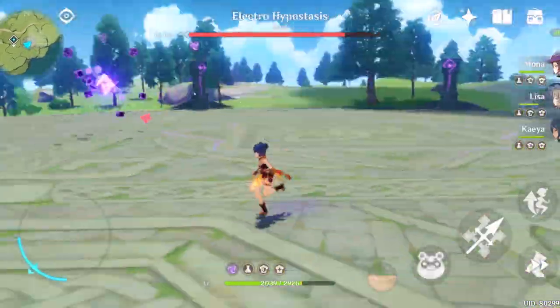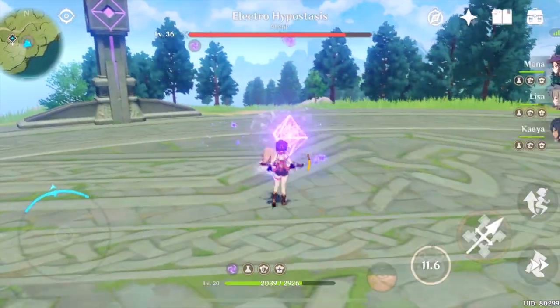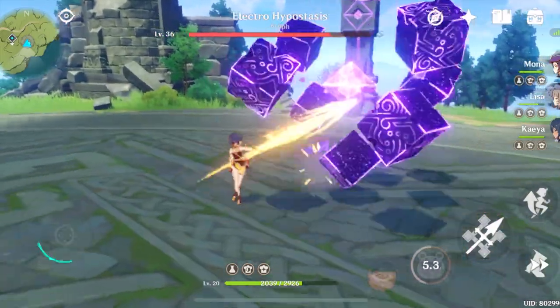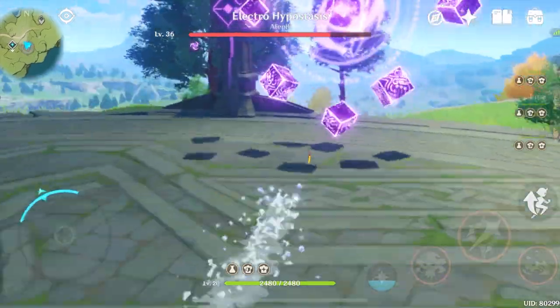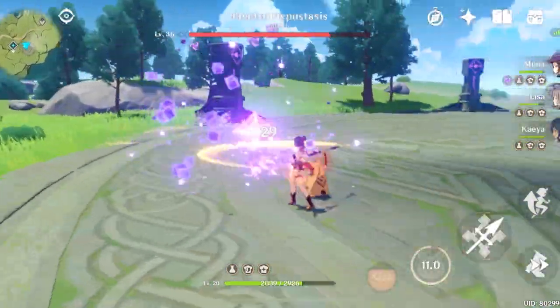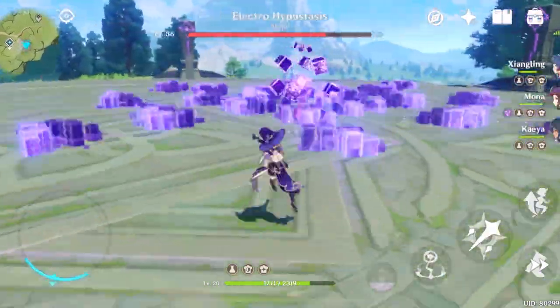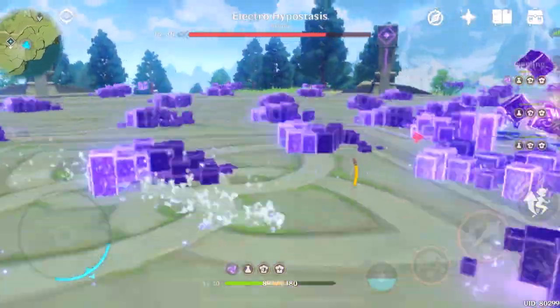So my party consists of 3 damagers and 1 support. As we all know, before you fight a boss, you should look at its element. The element, obviously, is Electro. The weakness is Earth and Fire. At that time, the character that I'm using — the party — I only have Fire. So basically, that would be the damager.